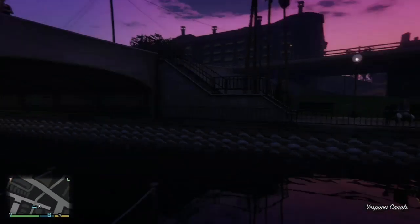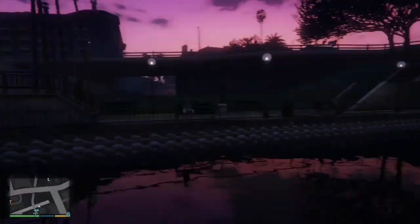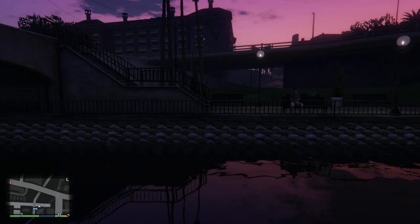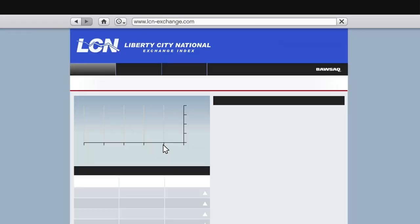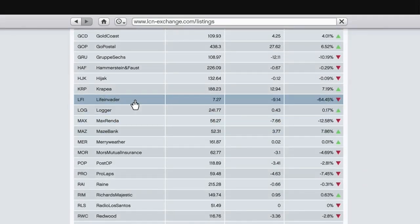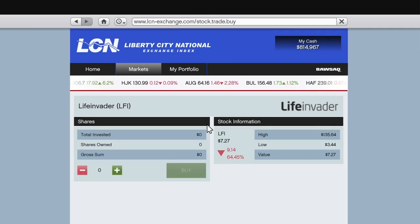Welcome to a GTA 5 video — this is just one of many that I usually upload to YouTube. I am recording this on the Xbox One in the upload studio video editor. The idea is this is all before you do the first assassination, but after you've done the Life Invader mission where you blow the guy's head up, and after the heist. Anyway, you go on to the Liberty City National stock market or the exchange index as it's called.